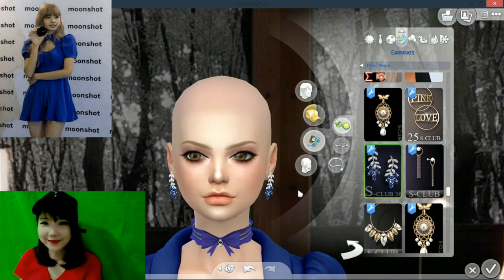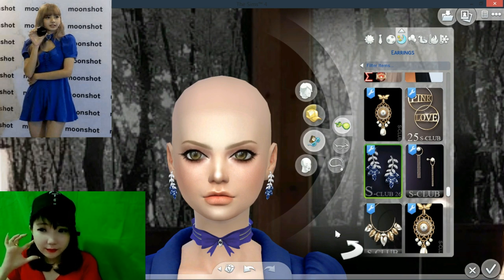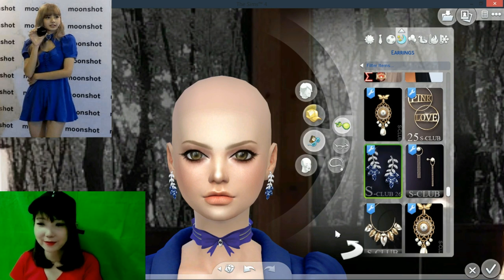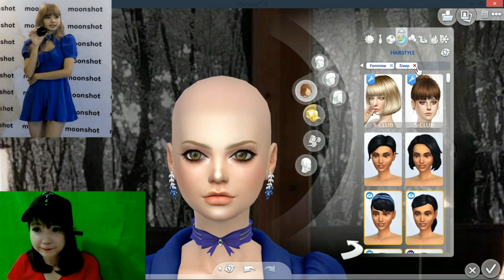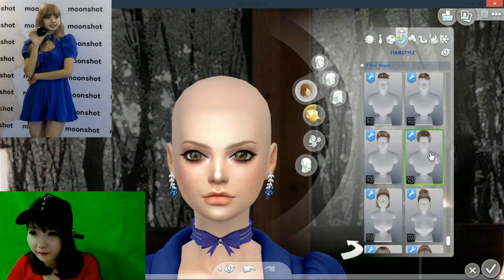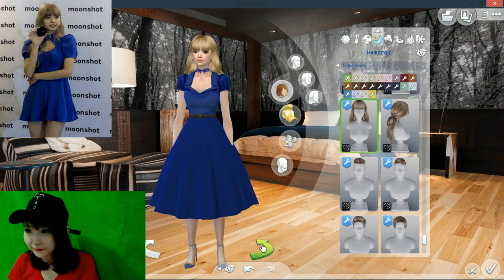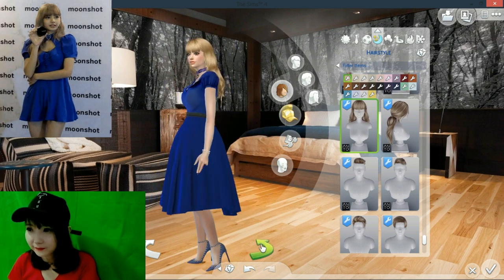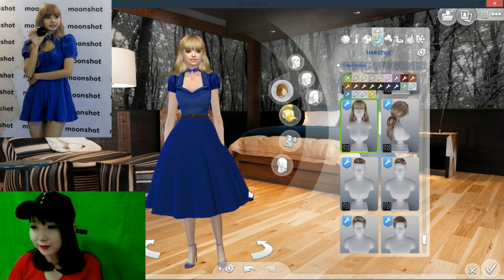So beautiful, right? This earring has a leaf with white crystal and blue diamonds, so it looks beautiful and comfortable with her dress. Now let's pick up her hair - her hair is blonde and curly so I will choose this. So guys, this will be the first outfit. I will give the CC links below so you can download it.